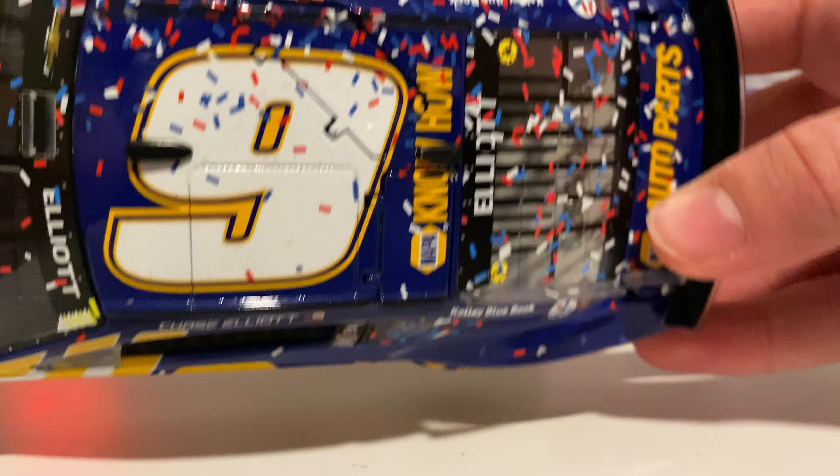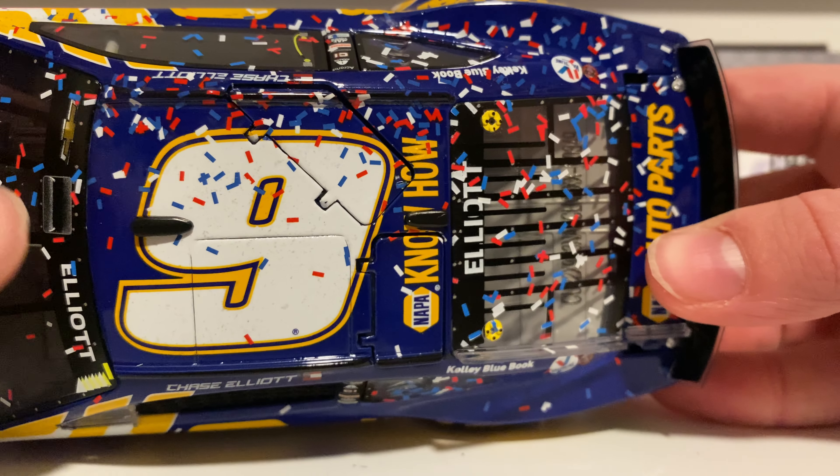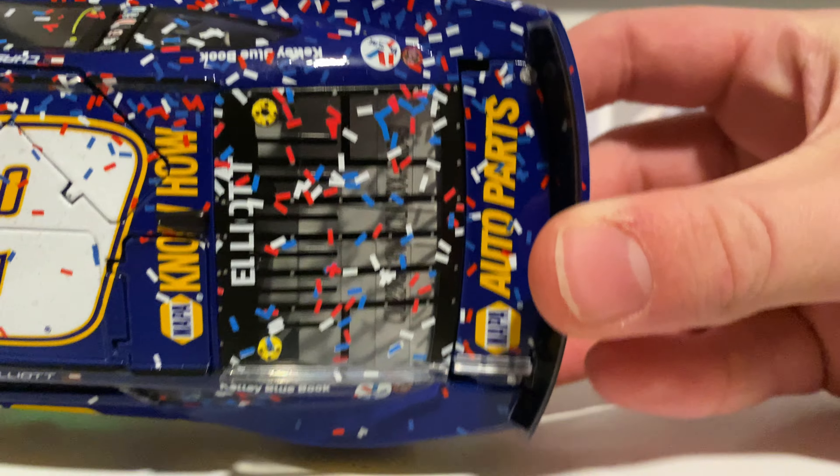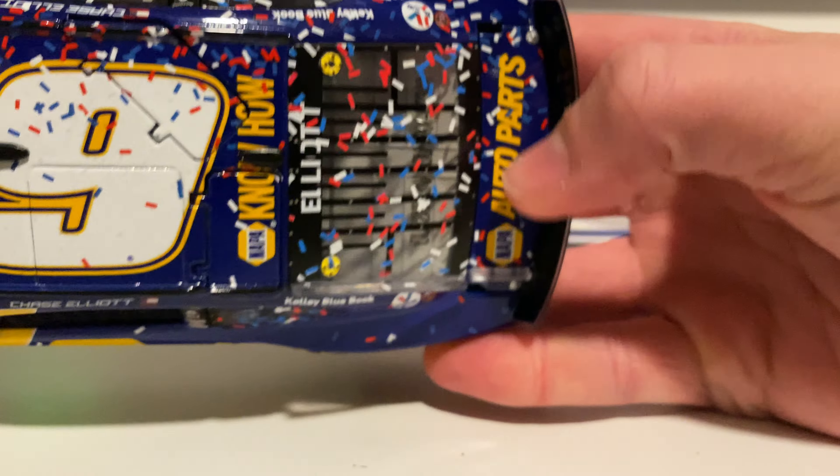On the roof there's good confetti with the white number nine with yellow outline, NAPA Know-How, and Elliott. Pretty good confetti on the rear window and on the deck lid, where you've got NAPA Auto Parts. That's it on the car — good race win for sure. The bottom is your standard base.